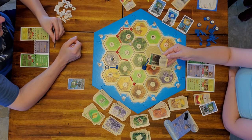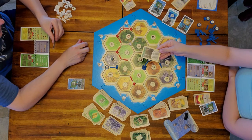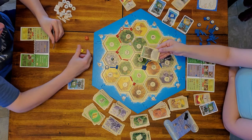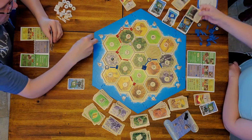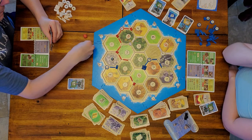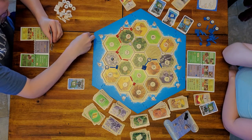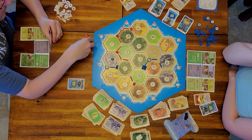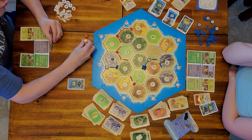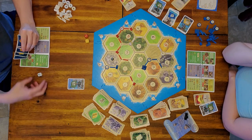Dad is playing the Alchemist card, which lets you decide the dice. The only die you actually roll is the white die, so it's going to be an eight and a particular color area.